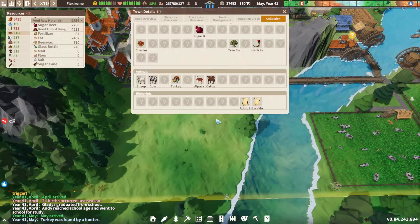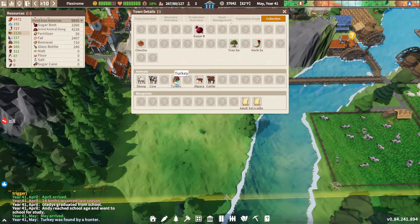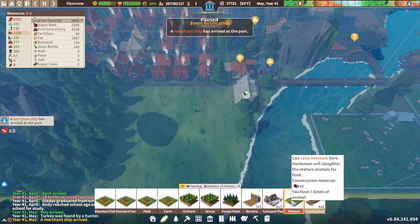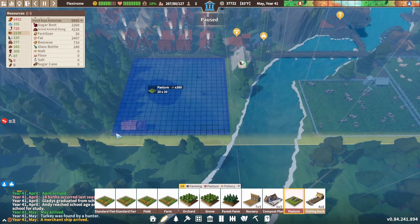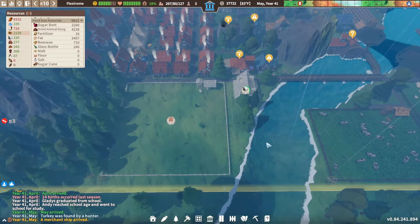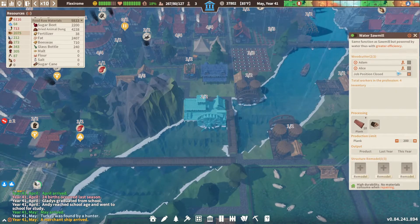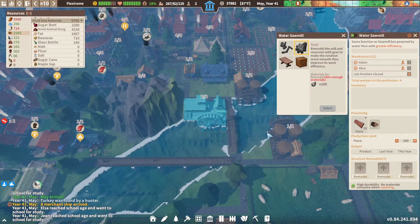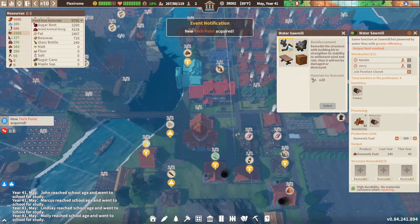New livestock acquired — turkey, maybe? I thought for sure we could have turkey before. What I want to do is put a pasture right in here. 360 timber, which is fine. This needs to do planks.